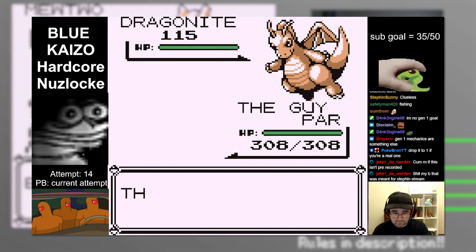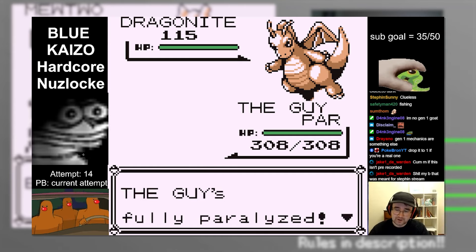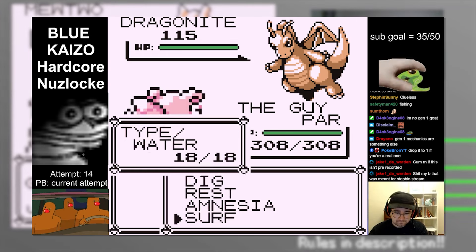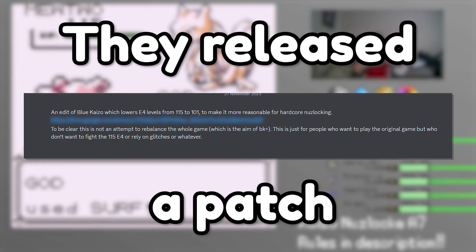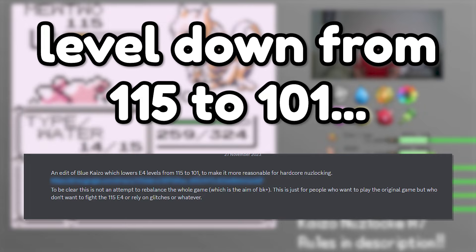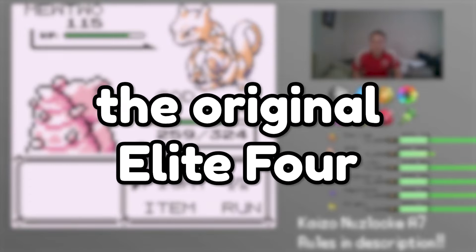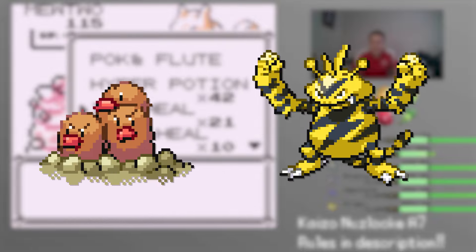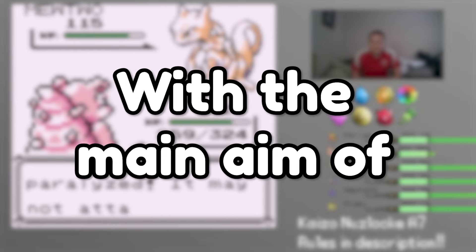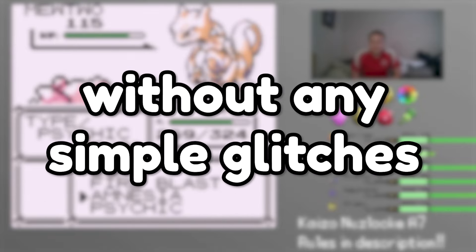However, there was one thing I wasn't personally fond of: the almost mandatory use of something known as the diglitch — I'll explain that a little more later. They later released a patch that reduced the Elite 4's level from 115 down to 101, being 14 levels lower than the original, making a number of strategies more reliable and more Pokemon viable in general. This is what I'm going to be playing on, with the main aim of winning this nuzlock without any single glitches.